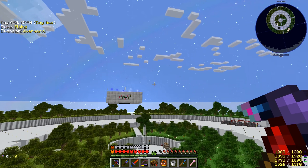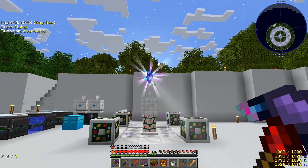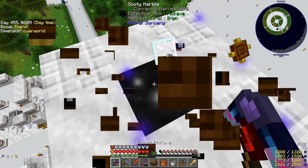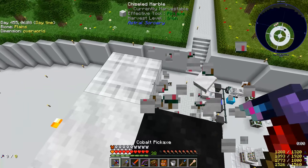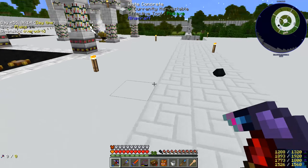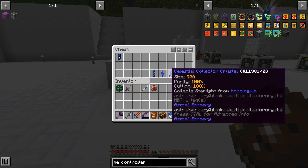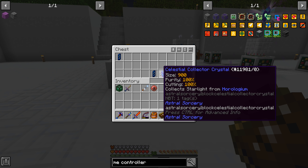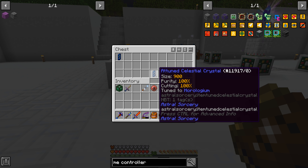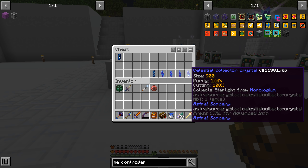And it should be completely full all the way at noon, which is when it would be at its lowest. I think with the enhanced collector crystal we should be full all the time. So now we no longer need these guys — we can go ahead and get rid of these things. This is just kind of like a little bandage to allow us to proceed. But now that we have the enhanced collector crystal, we no longer need this. So we made ourselves four more of the celestial collector crystals — these are all attuned to Horologium.